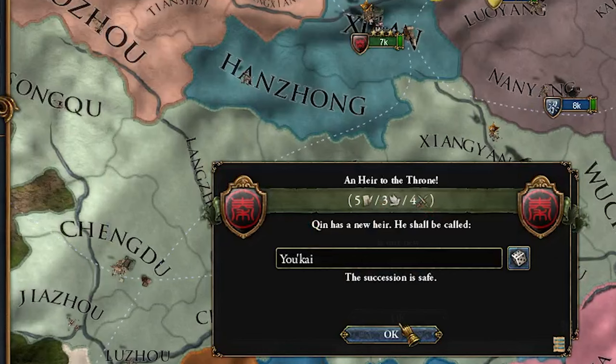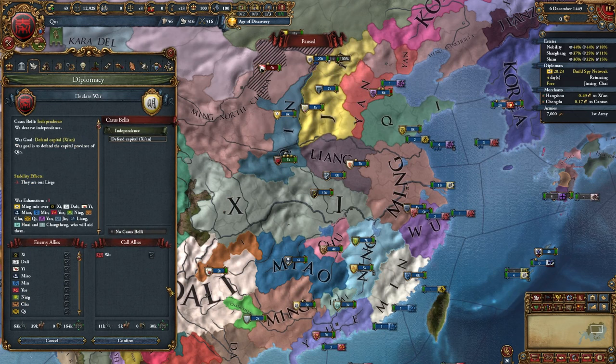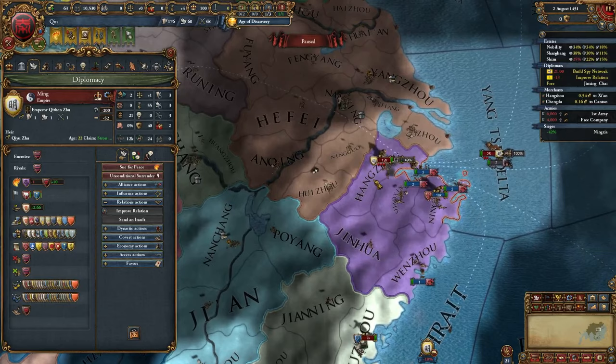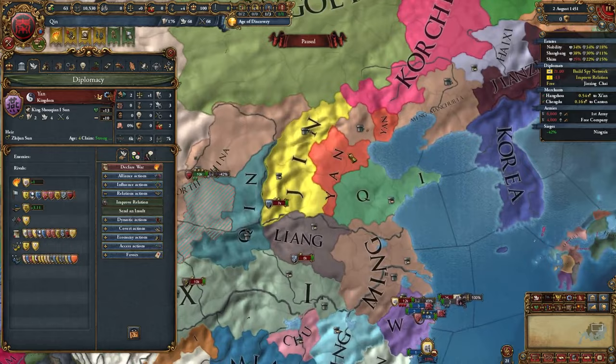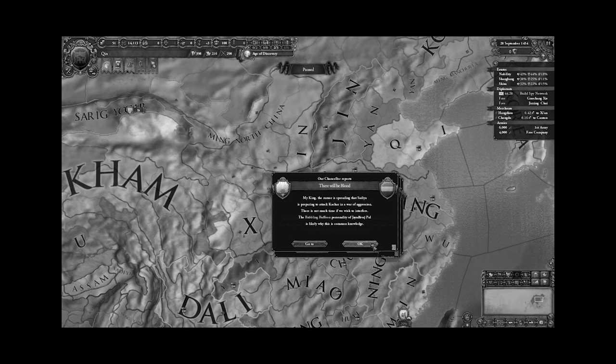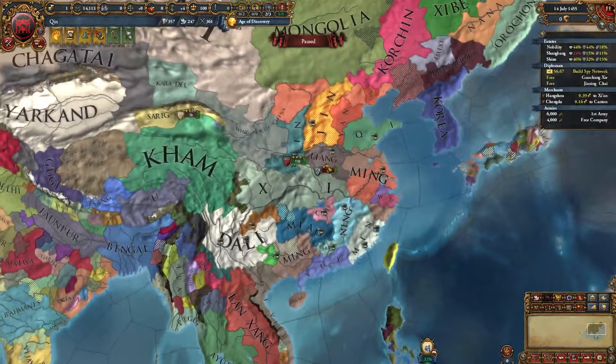We also got a really good heir at 5-3-4. Our truce with Ming is over, so we're going to ally Wu and also Yue, then immediately attack Ming. So far this war is not going too bad — they only have 12k troops and no manpower, and Yan also declared independence from Ming. Tier three government reform time: going with Strength and Noble Privileges since we need the manpower. Then our ruler died at the age of 25 — thanks, game. Goodness, there's war all across China right now.